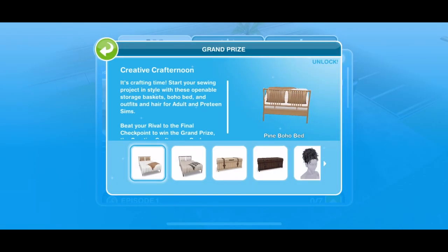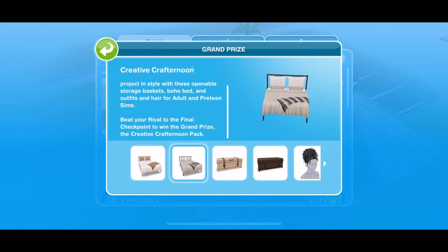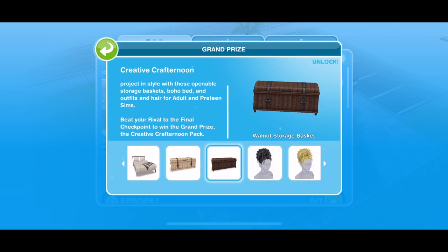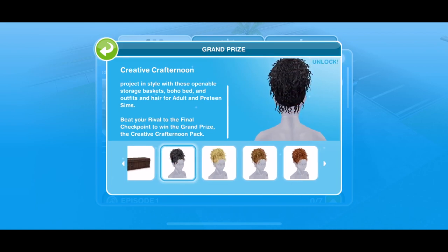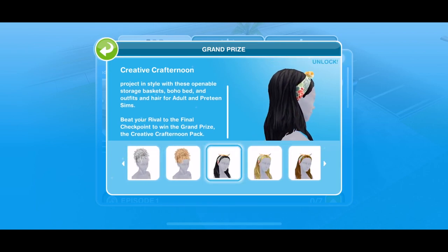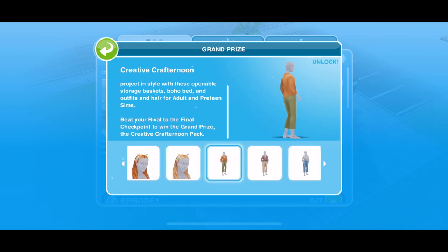And then the grand prize is Creative Crafternoon. We have two different colours of beds: the pine boho bed and the walnut boho bed, storage baskets in two different colours, and then hairstyles - one female hairstyle in all of the colours, and another female hairstyle in all of the colours. And some boho clothes for adult and preteen sims - outfits and hair. We will check these out in more detail in a moment.